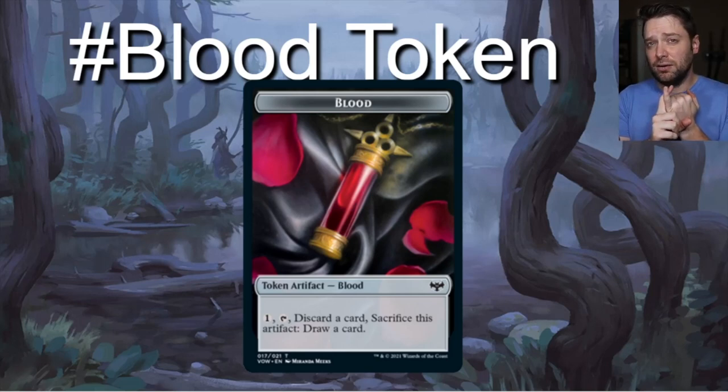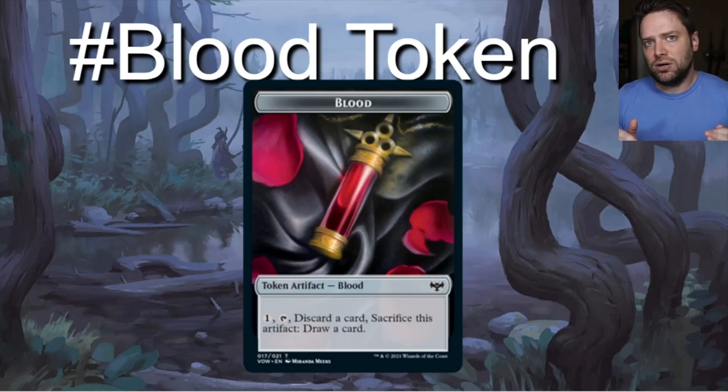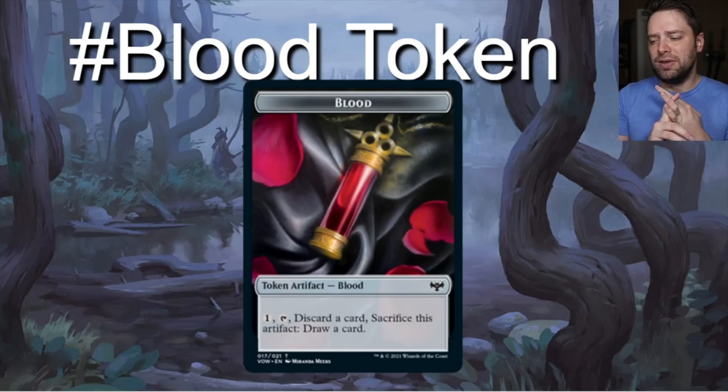There's a lot going on with blood tokens. It puts an artifact into play, discards a card, sacrifices an artifact to the graveyard, and draws a card. So many aspects of this token work well with different deck types — getting stuff into your graveyard, triggering permanents leaving the battlefield, artifacts entering play. There are so many avenues to build around blood tokens.